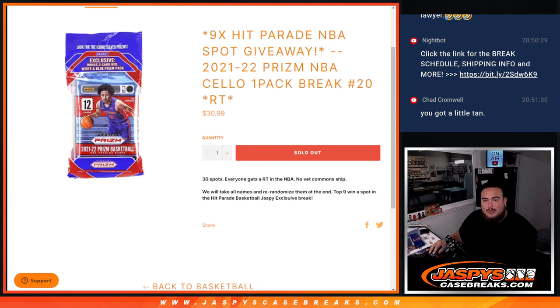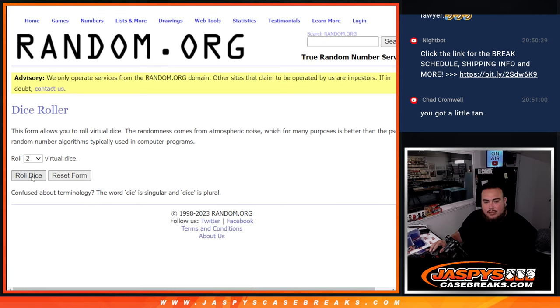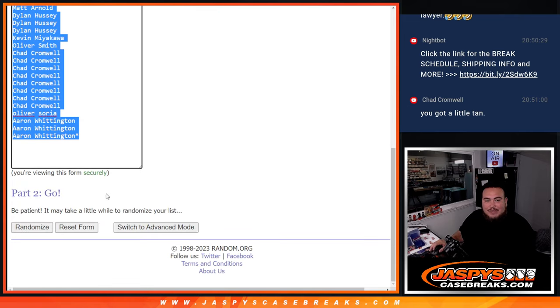Do the pack filler first, then we'll randomize customer names and we'll give away 9 spots of the Hit Parade. Let's do the break first. 1 to 4, 5 times.